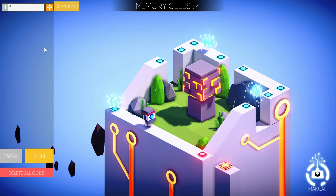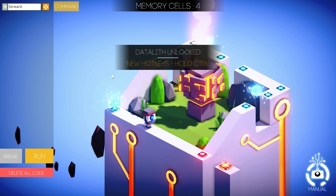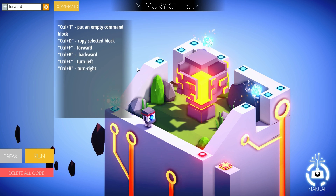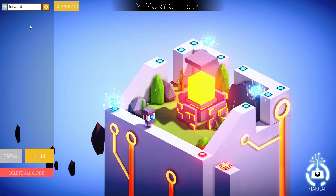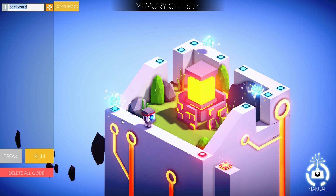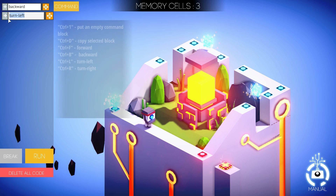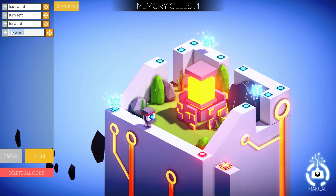Let's type forward first and see what this does. Obviously this will lead us forward and we'll just fall down. We've unlocked a new hotkey — hold the control button. Control B is backward, control F is forward, and these are left and right. So this is a shortcut so that I don't have to type them later. But forward was a wrong choice. We're going to start with backward first, then turn left and go straight, and then the last command will be jump.